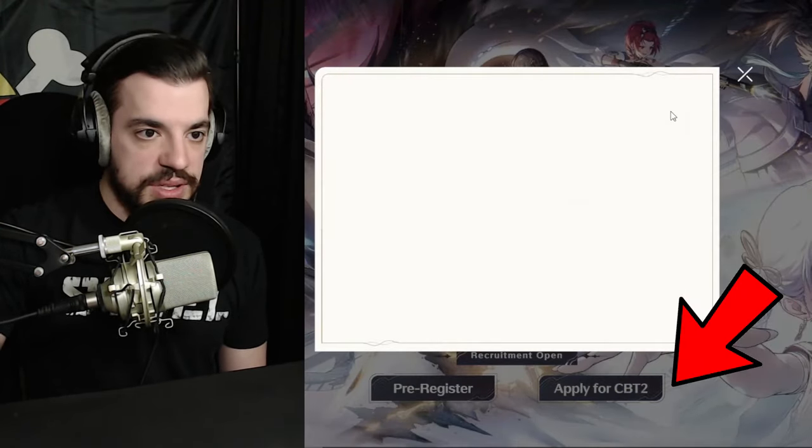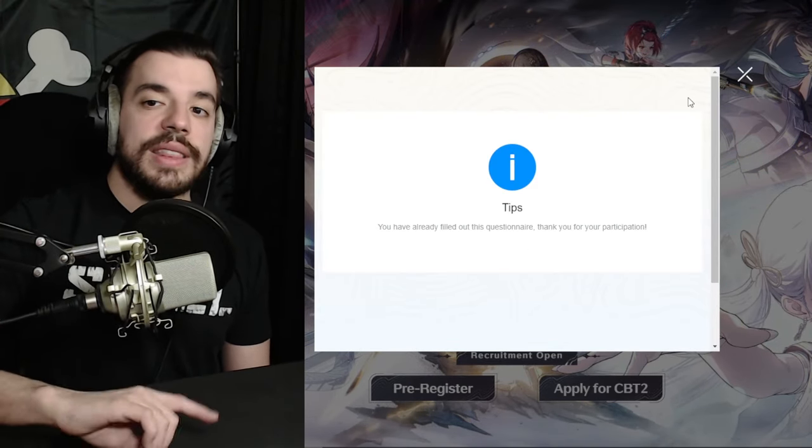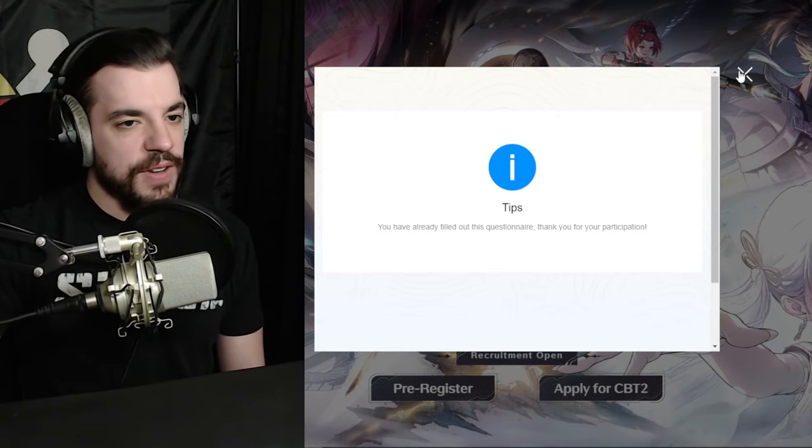Then you're going to apply for CBT2, which means you're going to have to log in and fill out this questionnaire — the survey. That'll give you another chance as well, and it takes like 5 to 10 minutes.